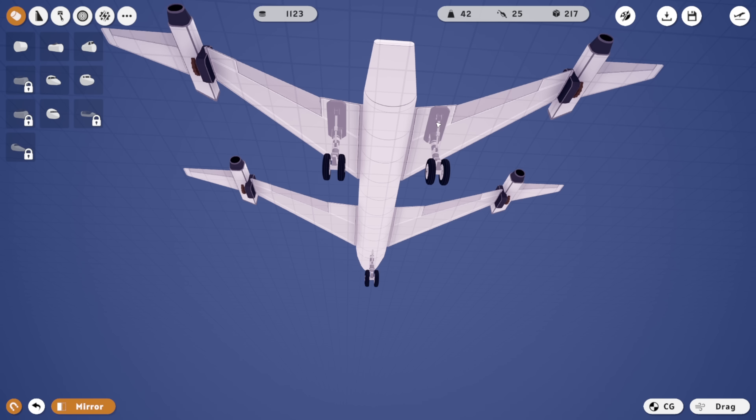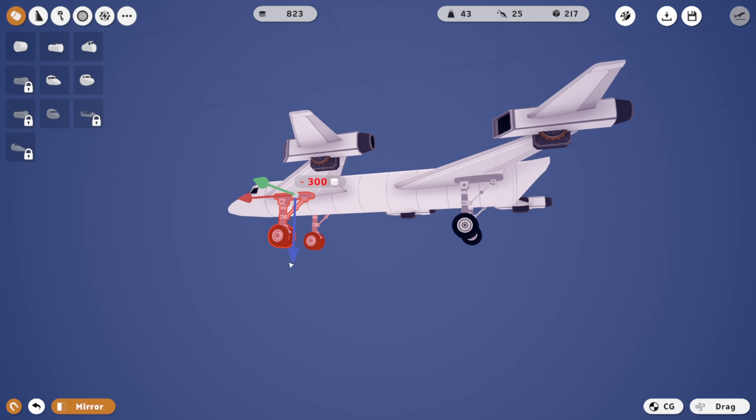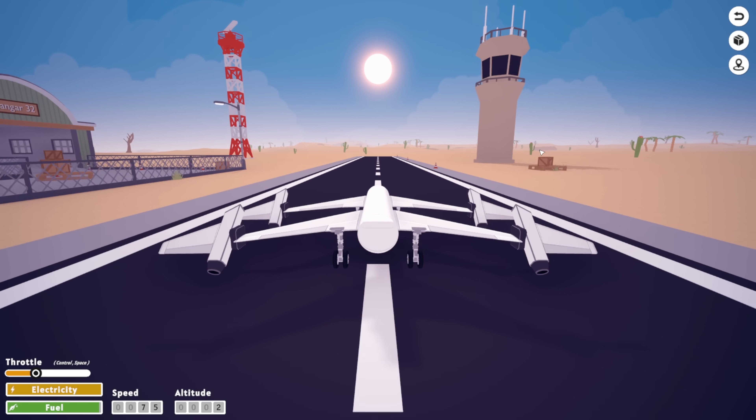Excellent. I'm then gonna shove these guys actually on the wings, and I'm gonna do the same at the front with these guys, because I think that'd be kind of cool. So that's what we're doing. Shove these guys in - there we go, that's good. Alright, taking off. Let's do it! Yes!